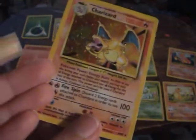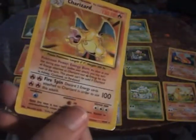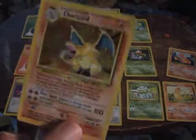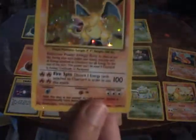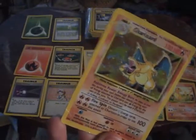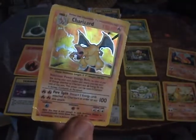If you have grass energy attached to Charizard, he can still use it for Fire Spin. But if he's affected by a special condition — anything but poison — he can't use Energy Burn and he's stuck with that fire energy, which can be annoying. Especially if your opponent has a sleep deck or a deck with a lot of special conditions, or a lot of Muk or goop gas attacks. But still, Charizard is pretty solid.